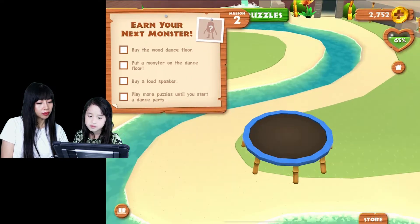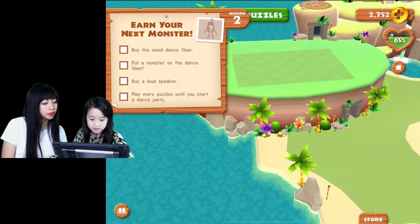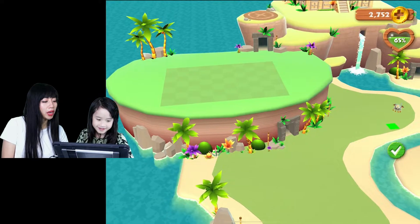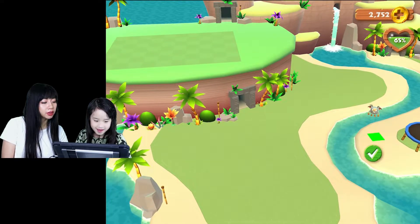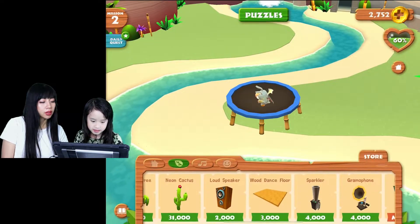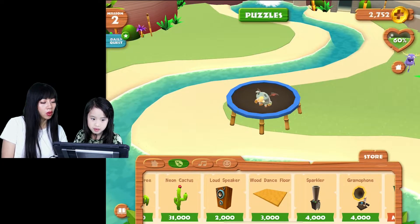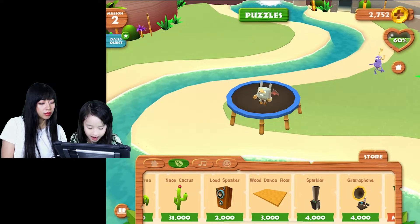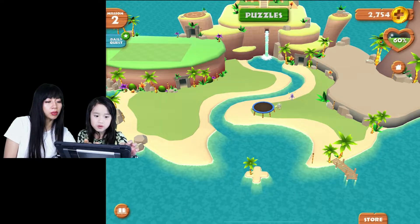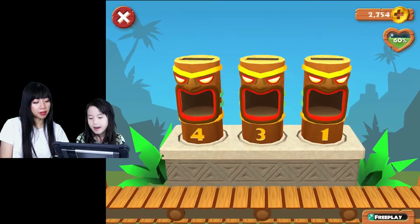Buy the wood dance floor! We have to buy a wood dance floor — so we have to go to the store. But we have to make a dance floor first. Oh no, we need more! So how do we get more? We have to do puzzles in order to get more.